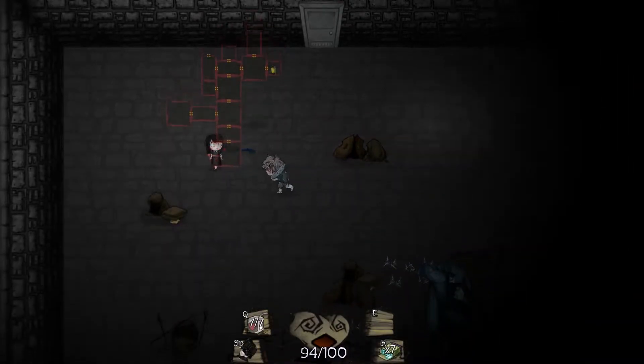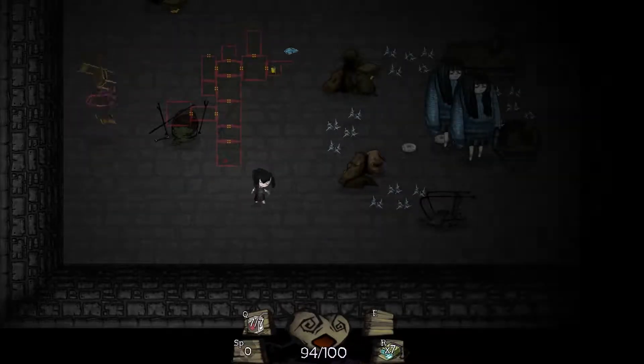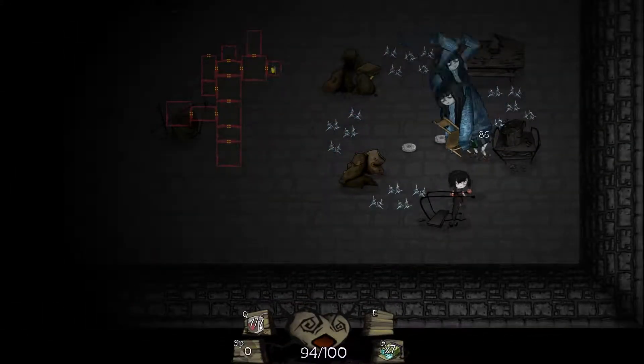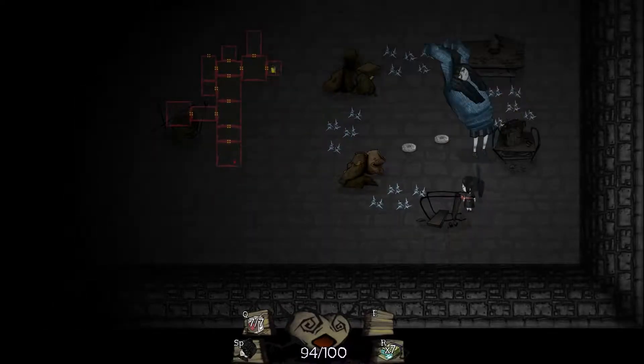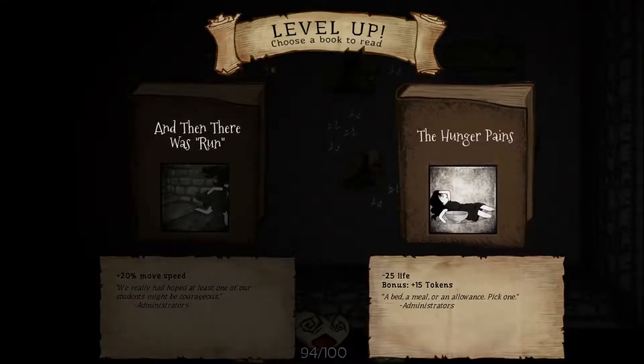It's usually a guarantee that we're going to beat Goneril, no matter how rough of a shape we are in - it just happens. Let's go ahead and get away from the chairs. We got to level up: 20 to move speed or negative 25 to life for 15 tokens. This sucks.